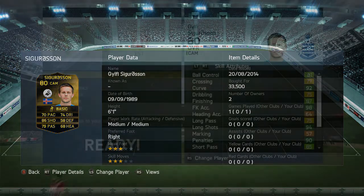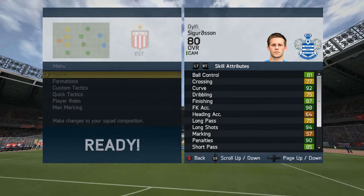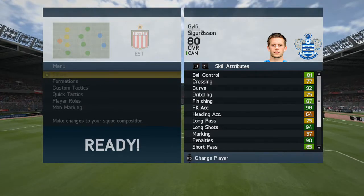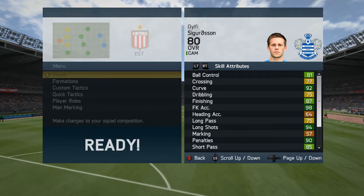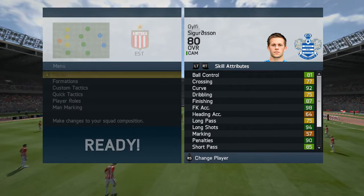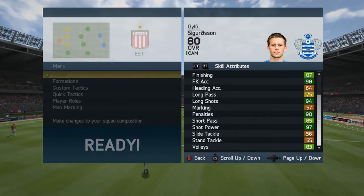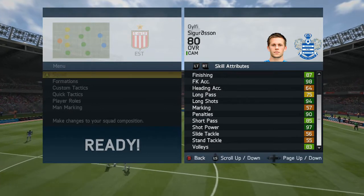Now let's go into his in-game stats, starting with his skill attributes. He has got 81 ball control, 77 crossing, 92 curve, 75 dribbling, 87 finishing, 93 free kick accuracy, 64 heading accuracy, 75 long pass, 94 long shots, 57 marking, 90 penalties, 85 short pass, 97 shot power, 56 slide tackle, 55 standing tackle and 83 volleys.